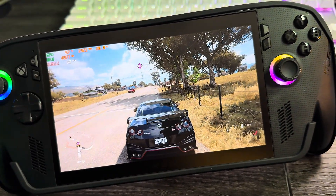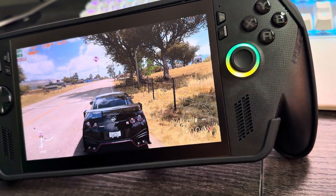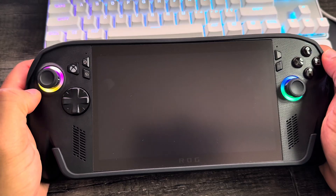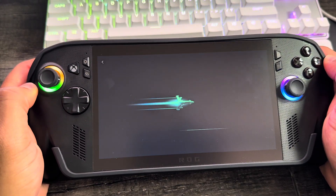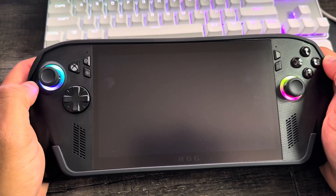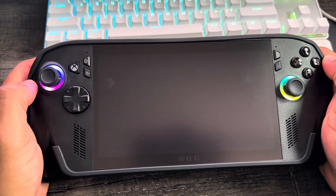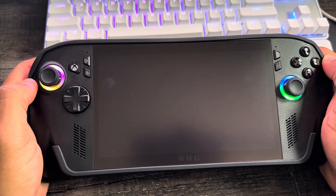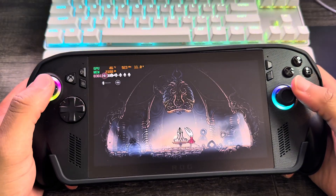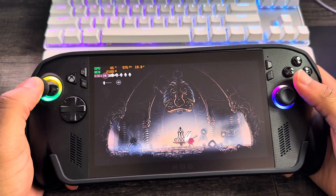I used to have to go into graphic settings manually every single game. Now you're telling me I won't have to do that anymore — I can just load up the game and it's gonna automatically be optimized. Isn't that what the Xbox Series X and PS5 do, like a console? This update is big. Some games like Silksong automatically deliver 120 FPS as soon as you start it up.